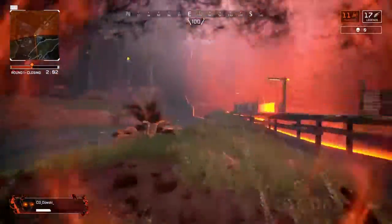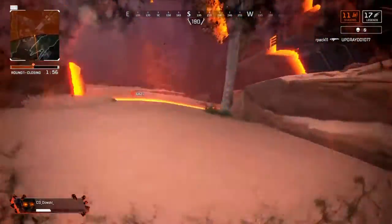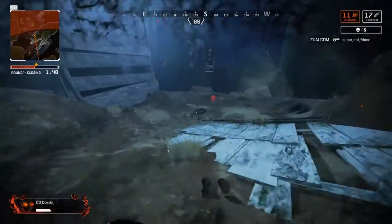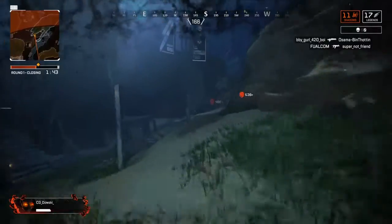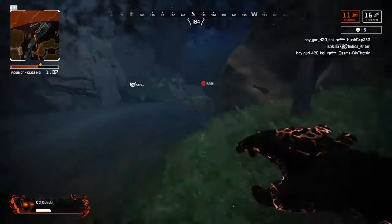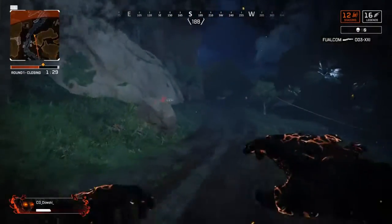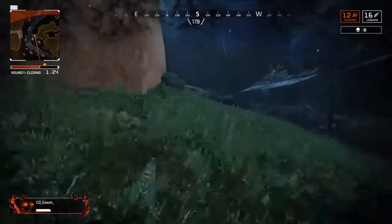You do not take damage in the storm at all, which is pretty neat. I'm pretty sure normal Shadow walk speed is the same speed as Octane's syringe. So that gives you a feeling of how fast these things are. Let me go find a player real quick and I'll show you another cool thing.